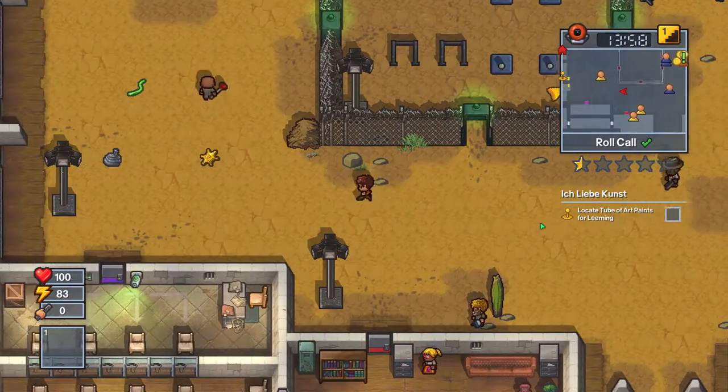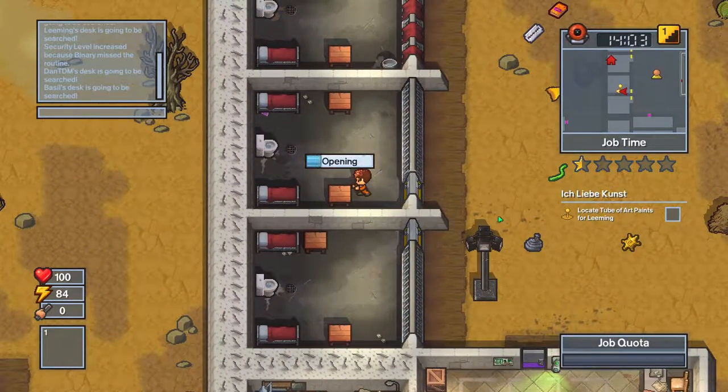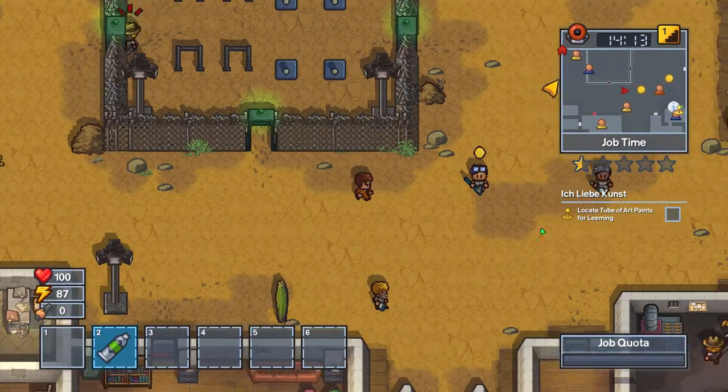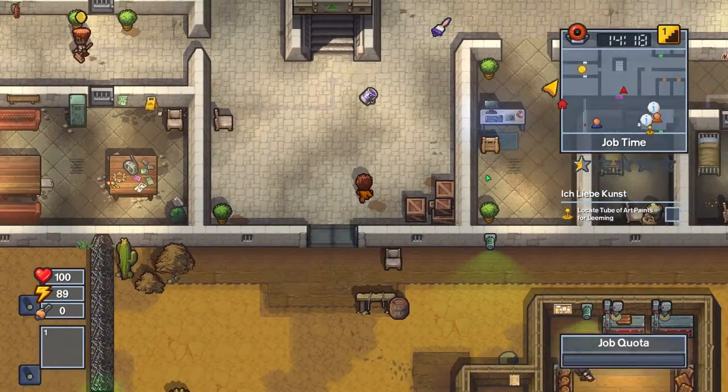Locate a tube of art paints for Leeming. We can do that. Job time - okay, this one I do not want to miss. I do not want to miss it. We might as well do it. We have two minutes.